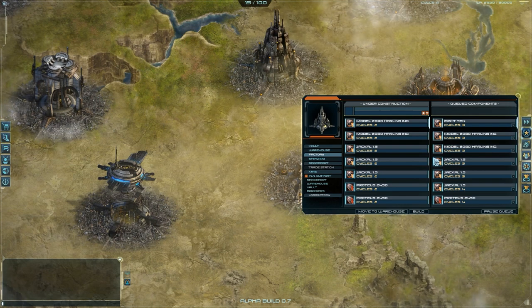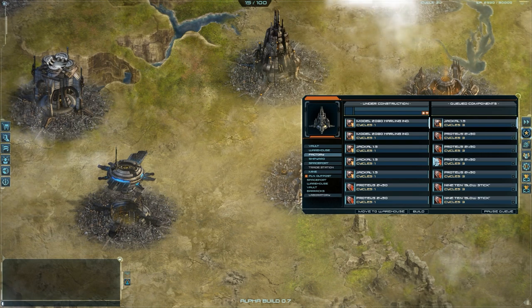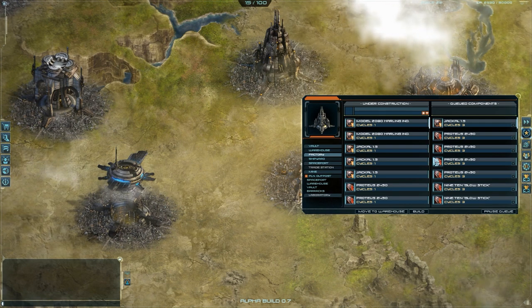But if you store the components, you will make the ships very fast, almost instantly. And it's very good when you are fighting a war or in a close battle — you can just spam a lot of ships and get rid of your enemy.